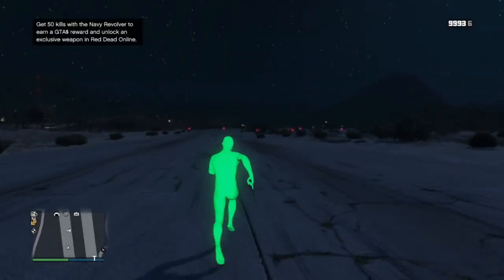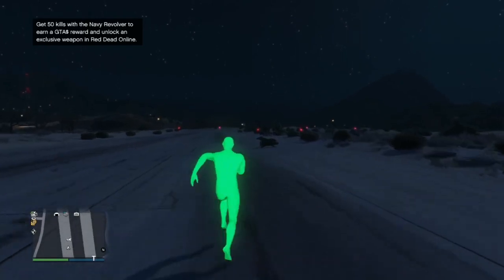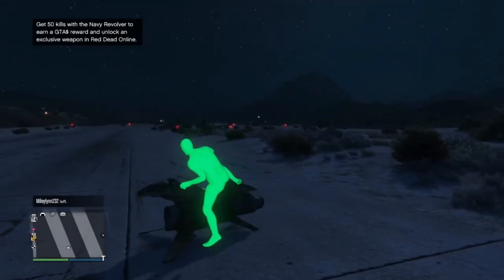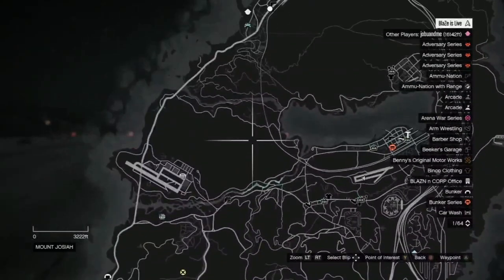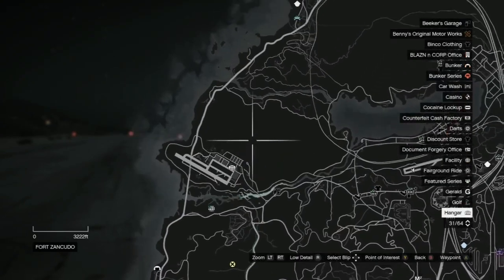Once you get the $50,000 you get the next level of this quest, which is to use the navy revolver to get 50 kills — as you can see at the top left. Let's go do that so you can get the last payday. You already got about $75,000 from investigating all that stuff. It should take you about 10 minutes to do this and then however long it takes to get the 50 kills on civilians.